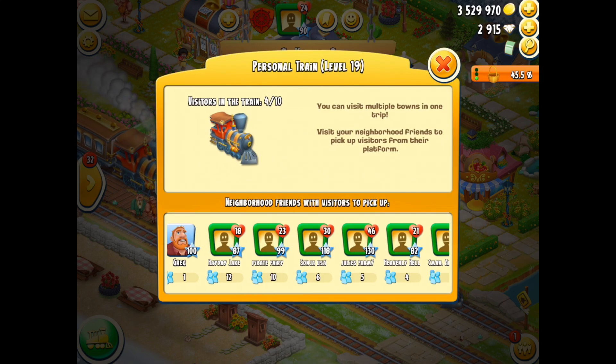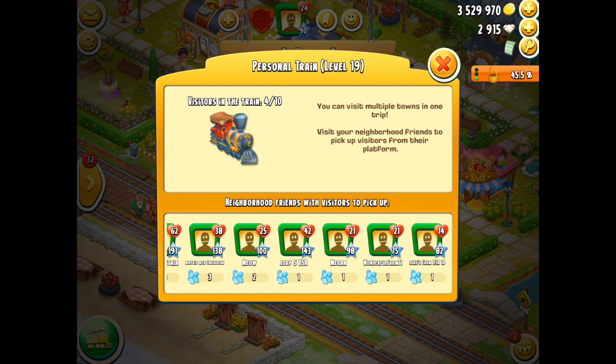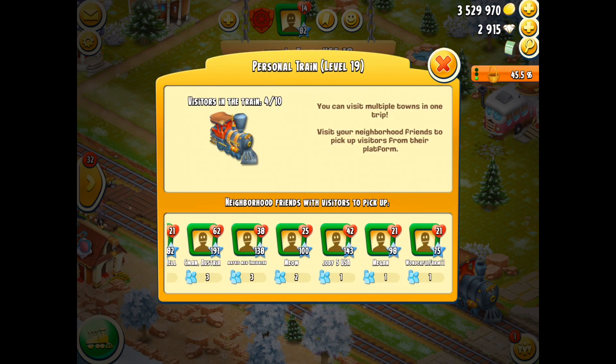Now be careful. If you actually make the mistake and you hit your train, it will go back to your station. And then you don't have the ability to go and pick up any more passengers, even if your train is not full up.